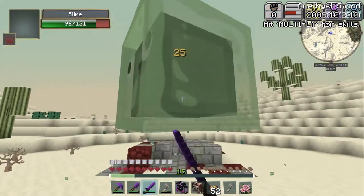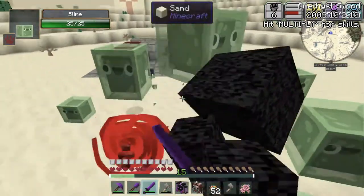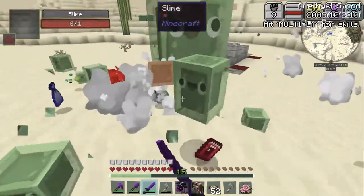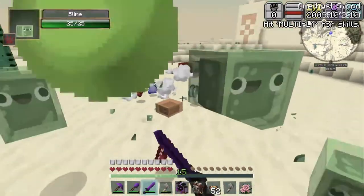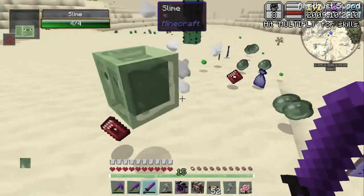That is a ginormous slime! I'm so glad I had my sword out! Why is it so huge? They're dropping so many cool things, though! And I'm gonna have so many slime balls, which is great, because I'm pretty sure we use them in our nametag recipe. I'm not certain, but I think we do. And also the leads, which I'm sure we'll need for our little animal sanctuary.